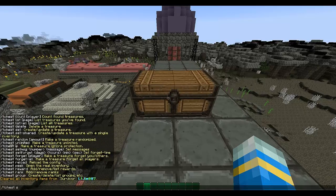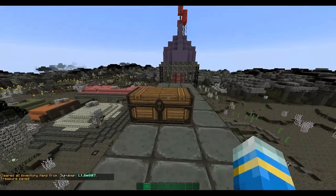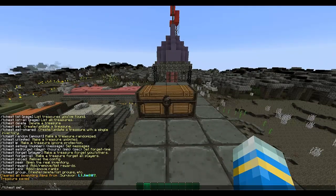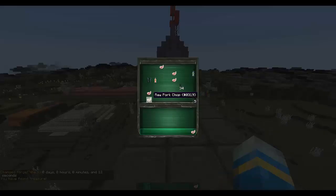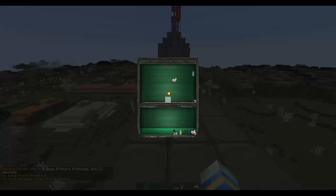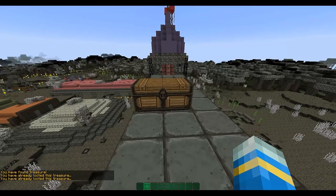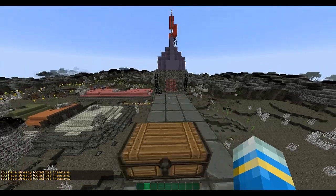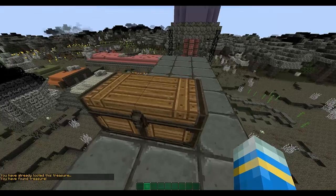Now we need to do 't chest set', so it's now a treasure chest. What we can do now is set the forget time: 't chest set forget' and then it goes days, hours, minutes, seconds. If I set it to zero days, zero hours, zero minutes, 12 seconds — as soon as I open it and take stuff out, in 12 seconds it will all be back to normal again. See, it's all back in order now, which is a really cool feature.